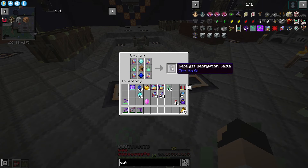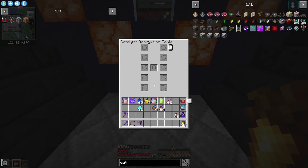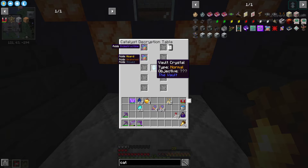Let's make a perfect larimar and a perfect beniotite, and there we go - we have a catalyst decryption table! So what we can do is put our crystal in here with no objectives on it, and put the catalysts right directly in here, and it will actually tell us what each of the crystal and catalyst combinations will be.